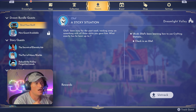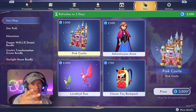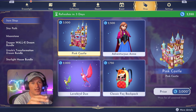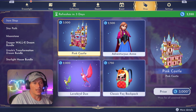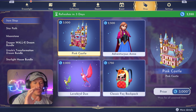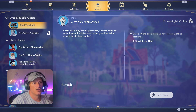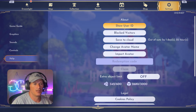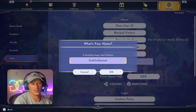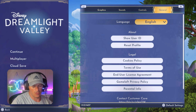Last but not least: if you created a username you didn't like and couldn't change it before, the recent update now allows you to do that. A lot of people asked how to find it — you have to be in-game, not on the main menu. Open your menu, go to settings, and scroll down to where it says 'Change Avatar Name.' As far as I know you can change it as many times as you want.